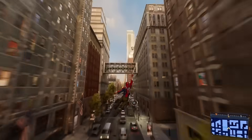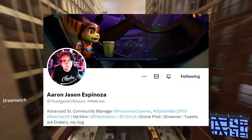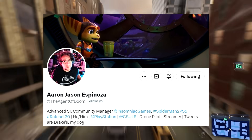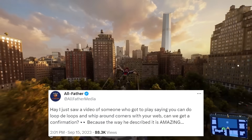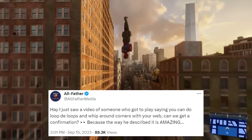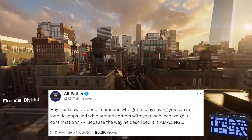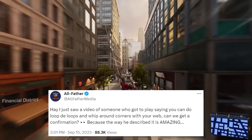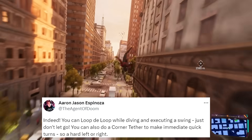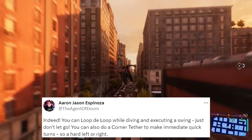While the latter traversal mechanic is still up in the air, we did receive official confirmation from the advanced senior community manager at Insomniac Games, Aaron Jason Espinoza, where he went on to answer on social media a fellow creator's question from Allfather Media, who asked: 'Hey, I just saw a video of someone who got to play saying you can do loop-de-loops and whip around corners with your web. Can we get confirmation? Because the way he described it is amazing.' And straight from the mouth of Aaron himself, he says: 'Indeed, you can loop-de-loop while diving and executing a swing. Just don't let go. You can also do a corner tether to make immediate quick turns — so a hard left or right.'